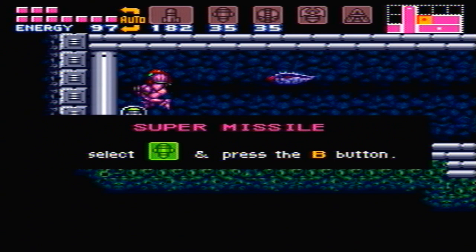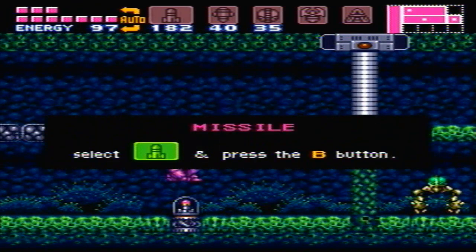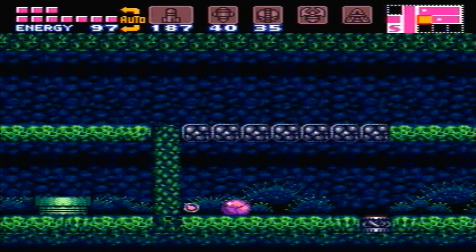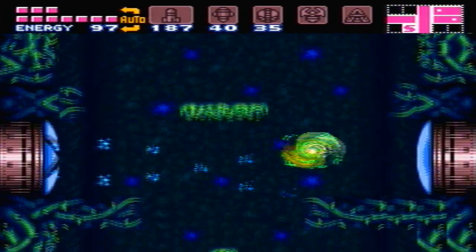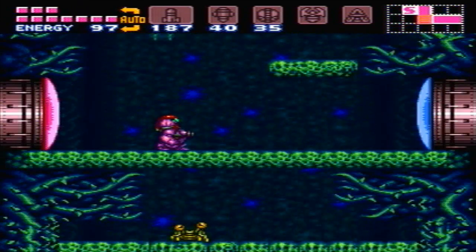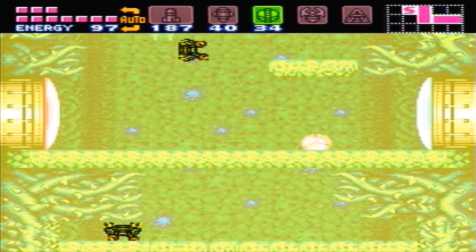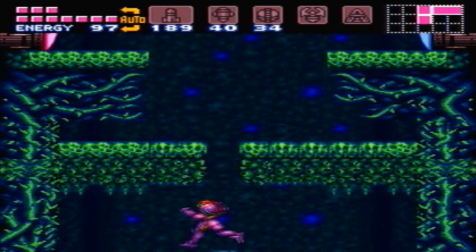Super missile. I believe we only have two more super missile packs to collect. Let's go this way, collect this missile, and head out of here. Just have to do a mental check there. Save room. Map room was above us, and there's a missile recharge station to our left — it's kind of a pain to get to, so I'm not even going to bother going in there. Just head down here through the blue door.